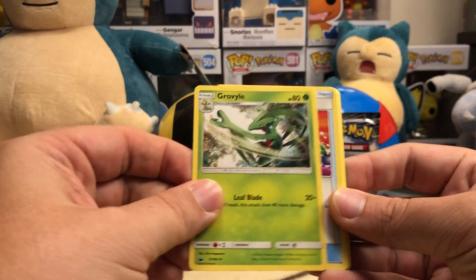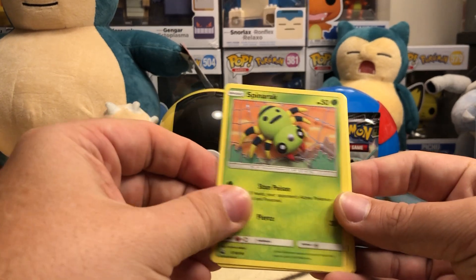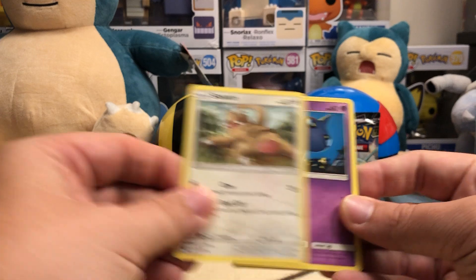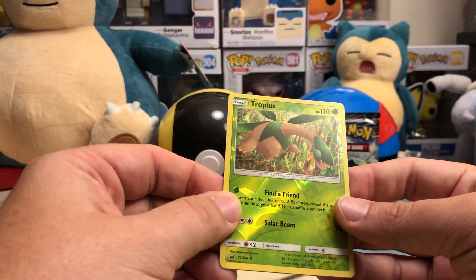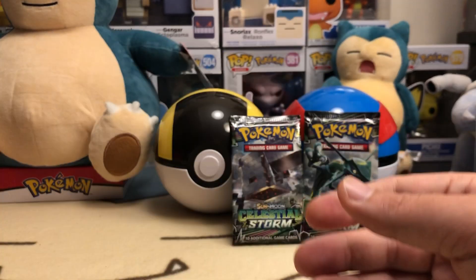Let's get into this and see what we find. We got a Huntail, Grovyle, Energy Switch, Luvdisc, Spinner, Torchic, Slakoth showing off the booty, a reverse Tropius — which I caught on Pokémon GO in South Africa, which is really cool — and a Manectric non-holographic.